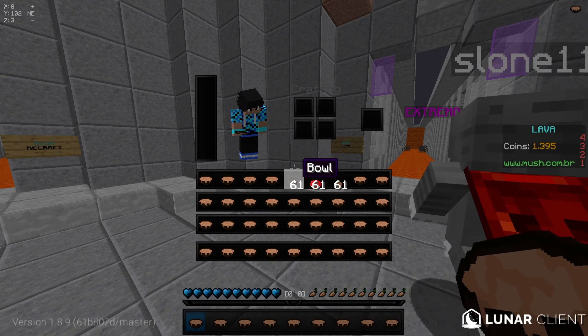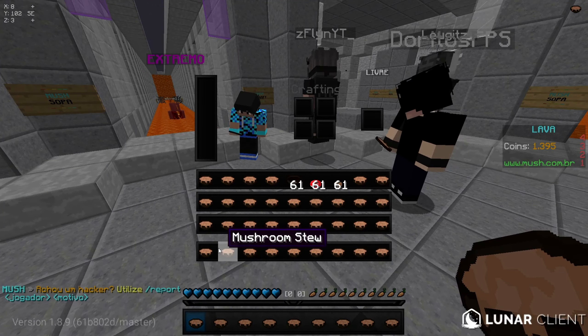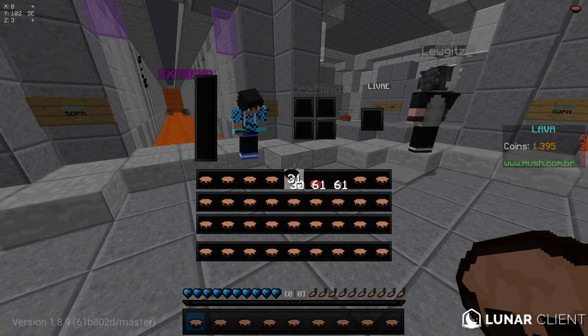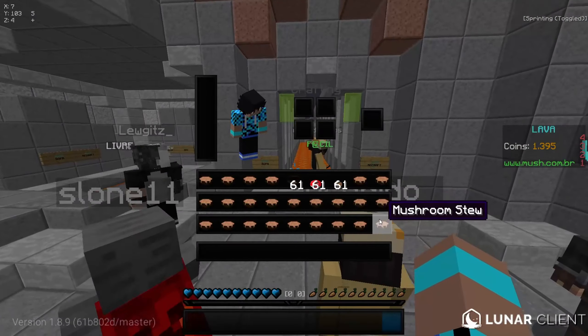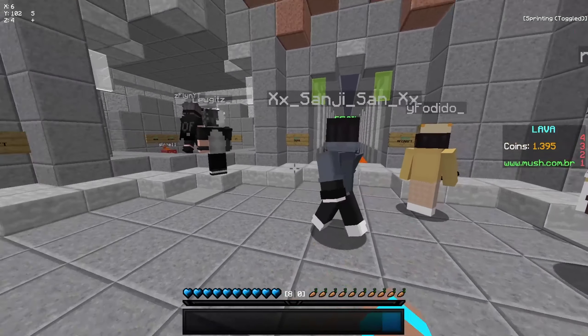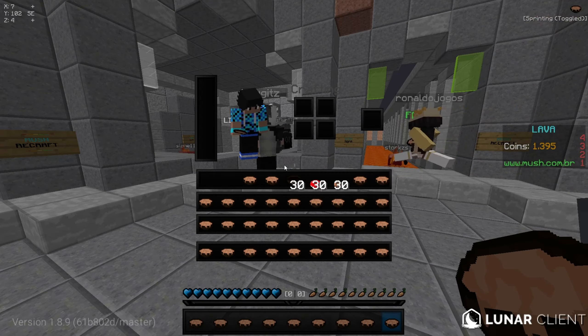Você precisa pegar metade dos seus recrafts. Pra quem não sabe, o inventário contém 30 slots — de cada quadradinho que vai ter uma sopa. Pegar metade de 64 é 32. No caso aqui eu tô com 61, mas pra você vai ir 32. Então você simplesmente aperta com o botão direito no pote, e ele vai pegar a metade. Você coloca aqui, pega metade do mushy, pega metade do mushy marrom. E GG — você tem aí seus recrafts. Aí é só fazer o recraft e sobra mais recrafts pra você fazer se precisar de novo.